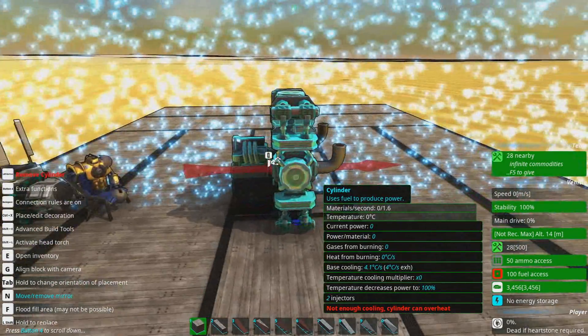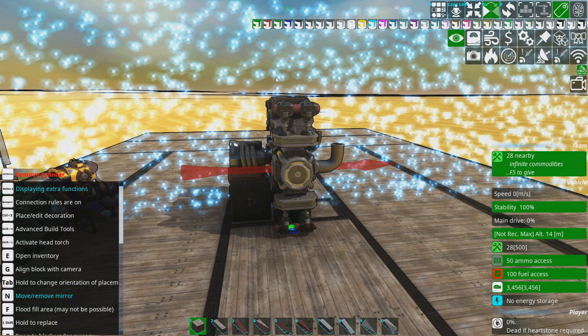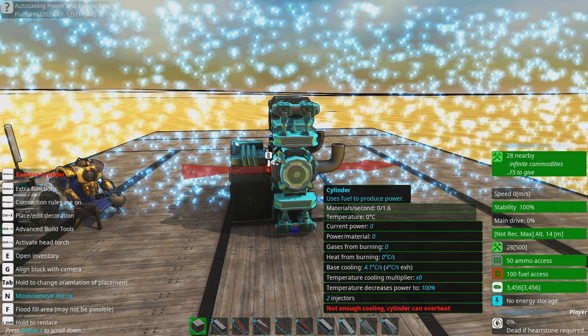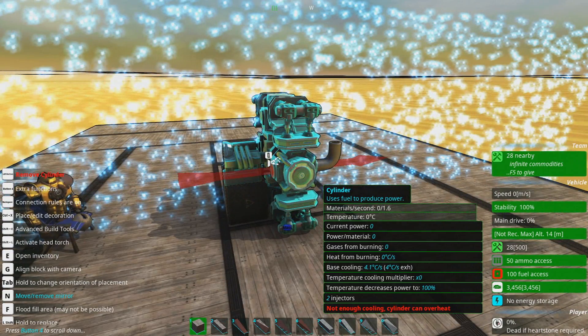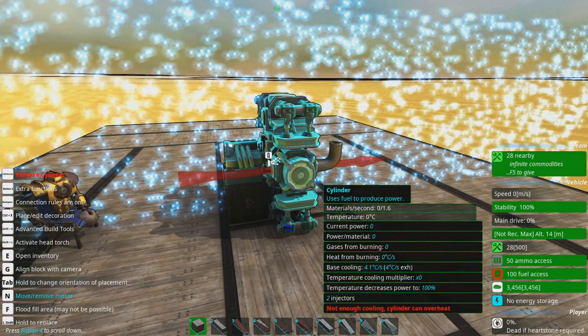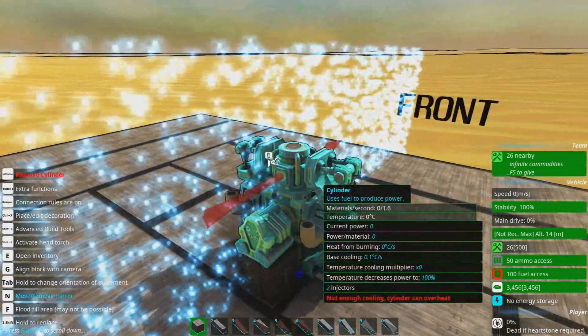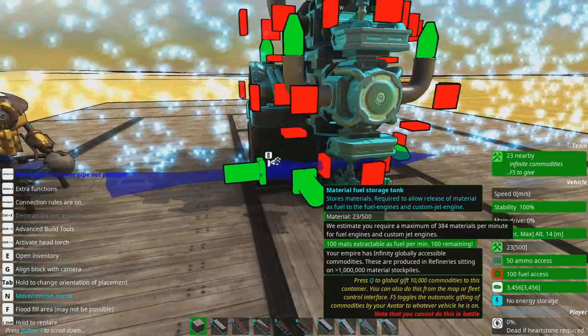You can see here that this cylinder has a little red warning sign saying 'not enough cooling, it can overheat.' Injectors run really hot, so cooling is very important for them — a significant amount of their volume is actually taken up by cooling. You need at least two exhausts per cylinder if you want the thing to actually exhaust properly.